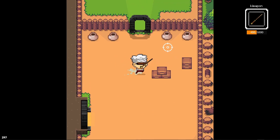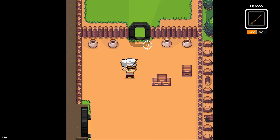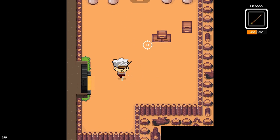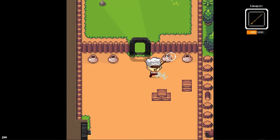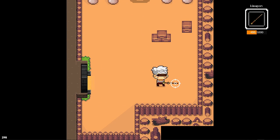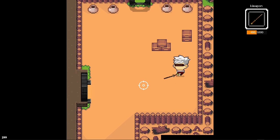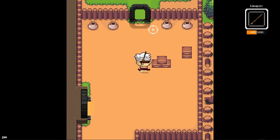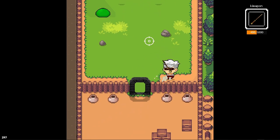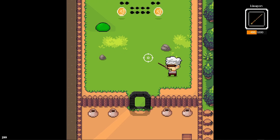I was also trying to repurpose this scene template into what I want, which is maybe a tutorial scene. I've been adding a couple of pixel graphics that I have for a forest — just trying it out. It's looking good, but this is not the final proper graphics that I want. I will ask Jethro to actually make some graphics for us.